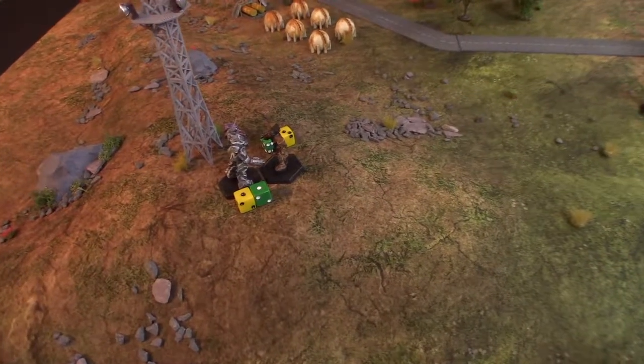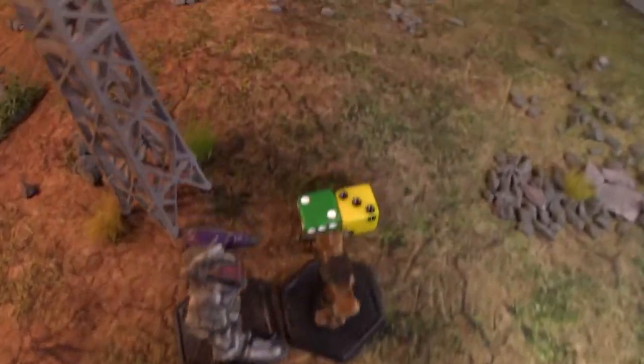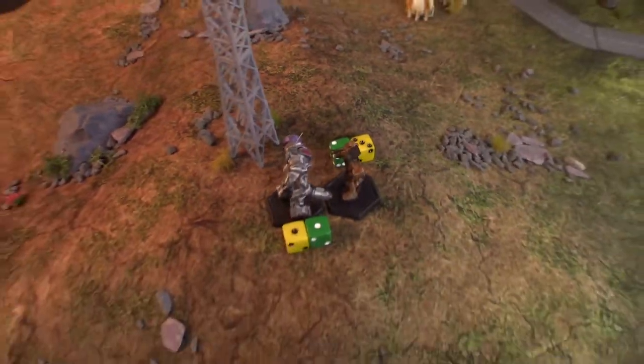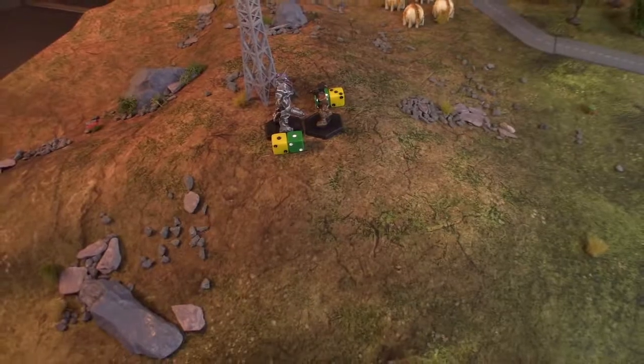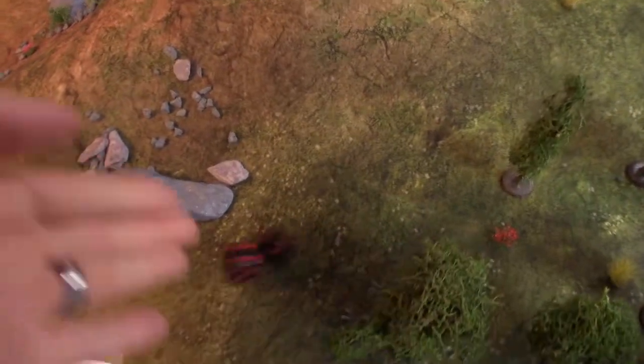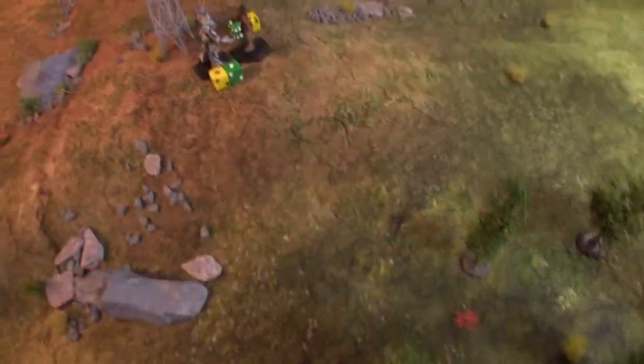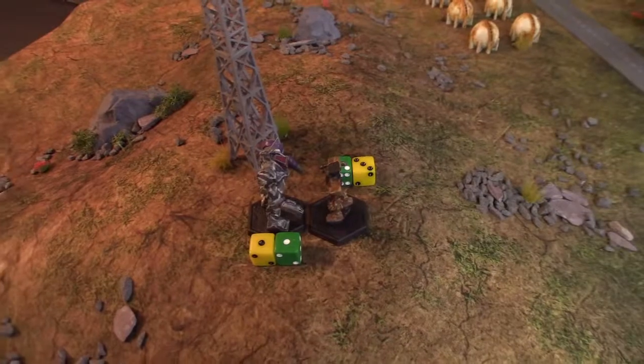Going over our target number: we have 3 for piloting, 1 for the attacker mod, 2 for the target mod, and 1 for the missing hand actuator — that gets us a total of 7. So if I roll a 7 or better, I successfully punch. I rolled a 10, so that would be a hit. The Zeus has successfully punched the Panther.